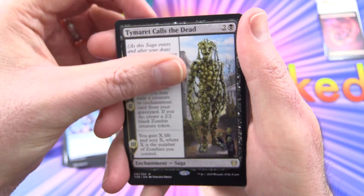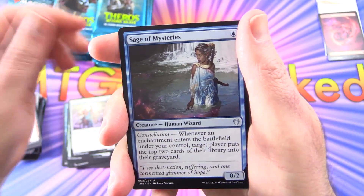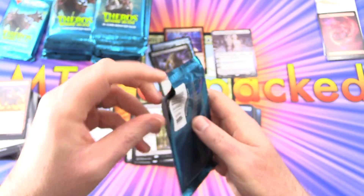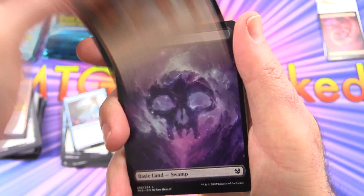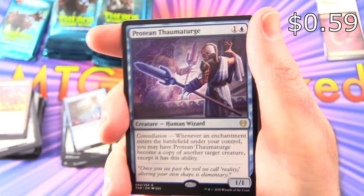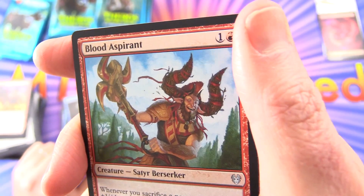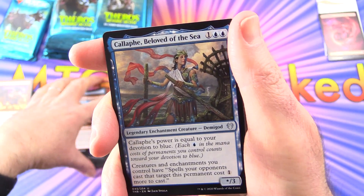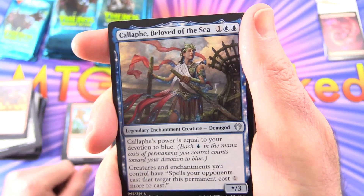Let's get it back in focus — the camera's having a fit. Uncommons are Destiny Spinner, Laguna Band Storyteller, Sage of Mysteries, and Wrapping Flames — that looks pretty cool. Next we have an Elemental, a Swamp, and the rare is Protean Thaumaturge, Creature Human Wizard. With a Blood Aspirant — check out this guy, Satyr Berserker. That reminds me of the Satyr from the original Theros block. Callaphe Beloved of the Sea, Legendary Enchantment Creature Demigod.